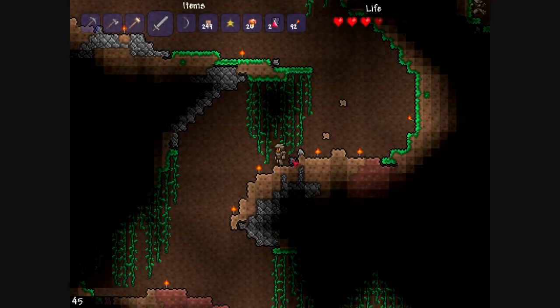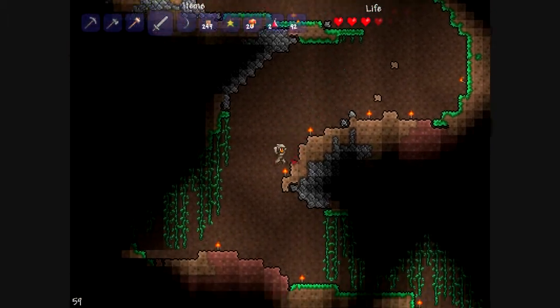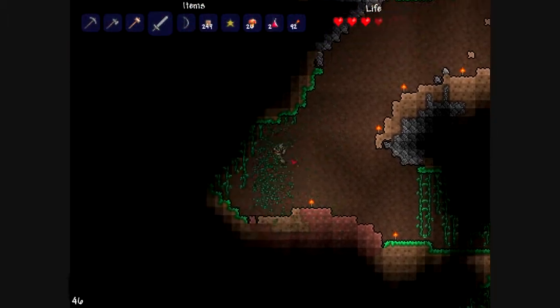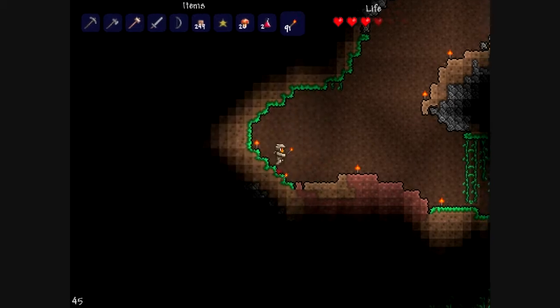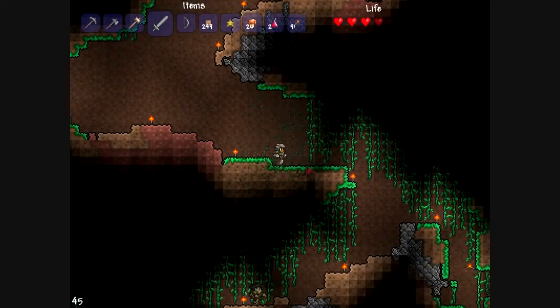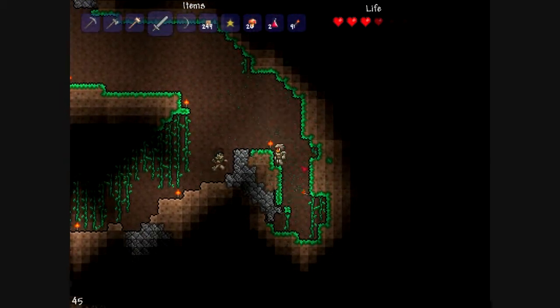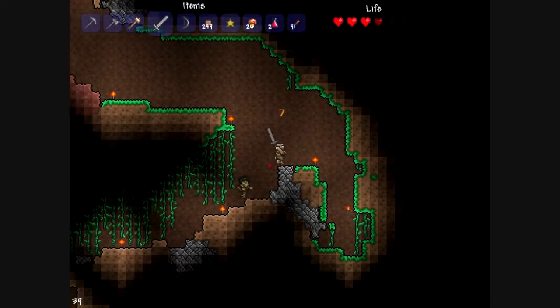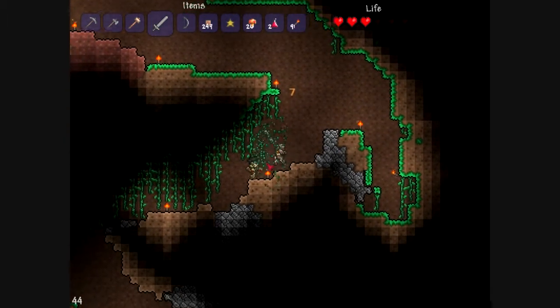Hello again, this is Razor Flamecone, and this is the second part of the cave expert, trying to find the hook. We have to go down pretty far in order to get it, and we're going to be fighting zombies and different colored slimes and skeletons once we get down there.